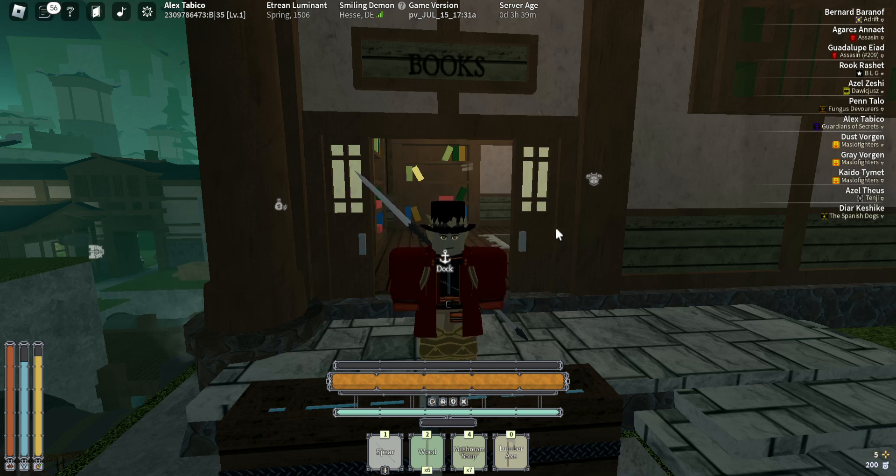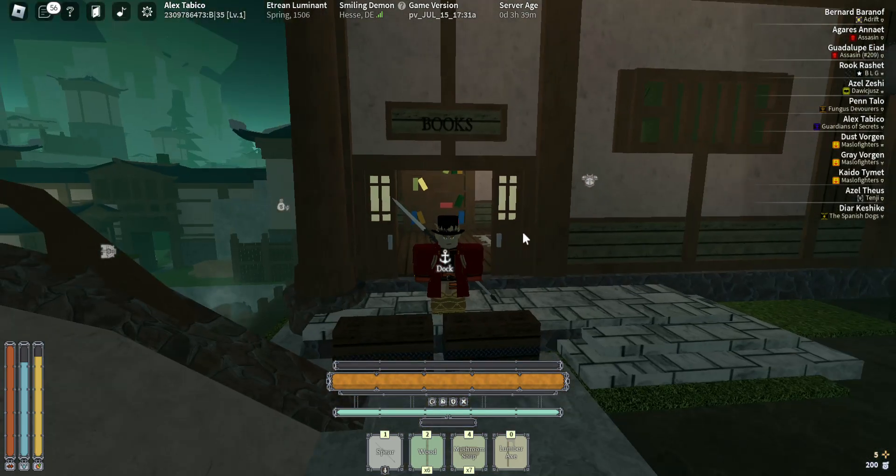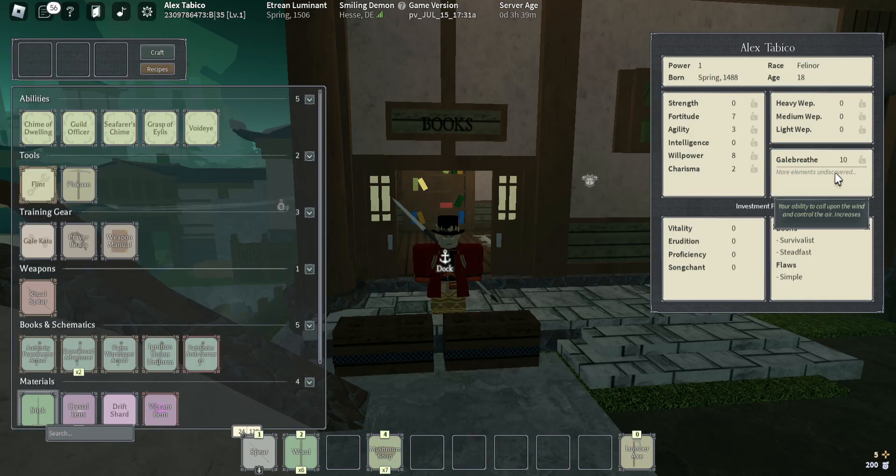Hello everyone, welcome back to another video from Roblox. In this video I'm going to show you all the things you will need to do to upgrade your element weapon and your strength and things like that. For this you need to level up, and when you choose your starting race you can roll for Robux power, getting every 15 index points.